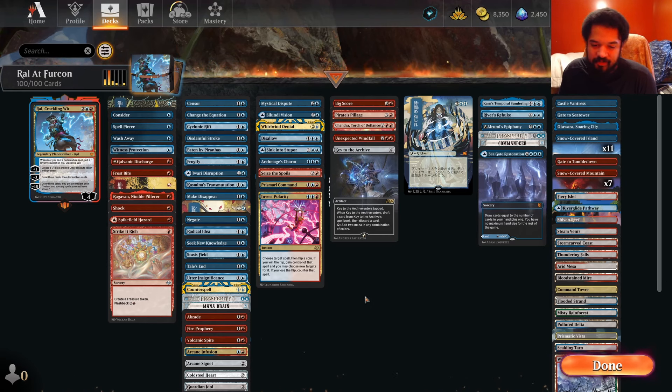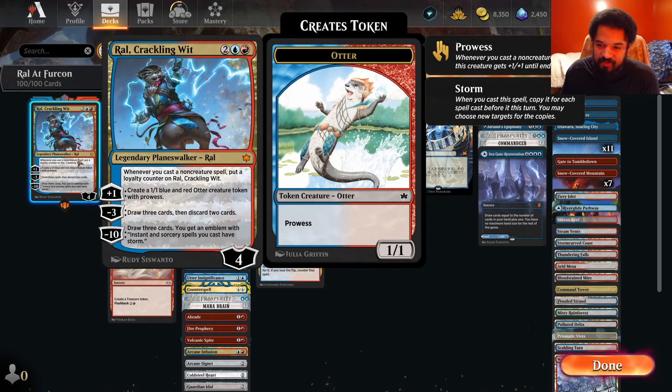Alright, we're here with the other Otter from the new set, one that is notably better — at least I assume it is. Ral, Crackling Wit: 4 mana, 4 loyalty. Whenever you cast a non-creature spell, put a loyalty counter on this. Its plus makes an Otter token with Prowess. Minus 3 is draw 3, discard 2. And then minus 10: draw 3, and all your instants and sorceries have Storm.